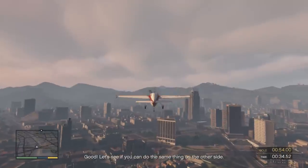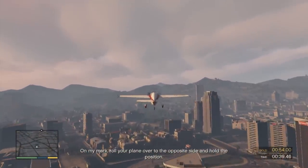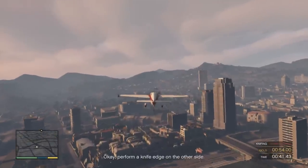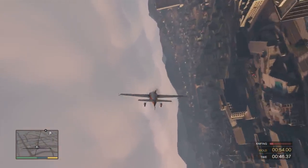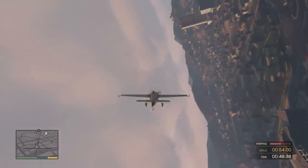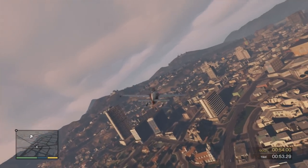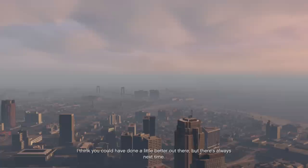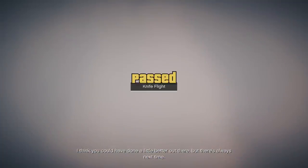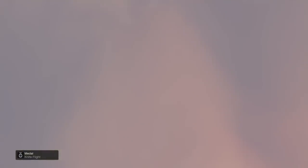Good. Let's see if you can do the same thing on the other side. On my mark, roll your plane over to the opposite side and hold the position. Perform a knife edge on the other side. Level out the plane. I am a pro. I think you could have done a little better out there, but there's always next time. Screw you, buddy. Silver.